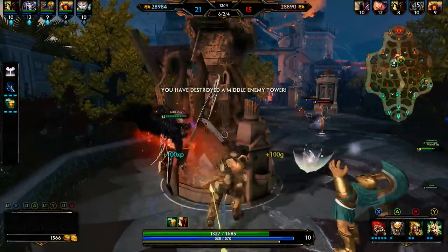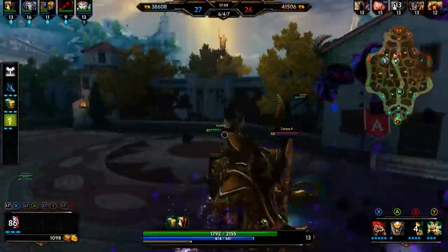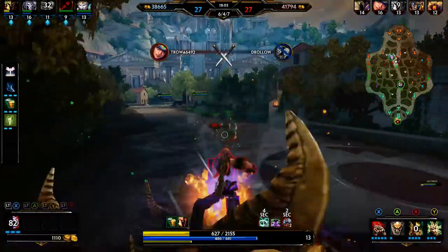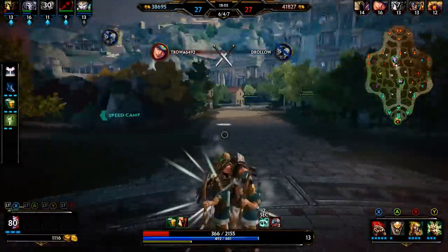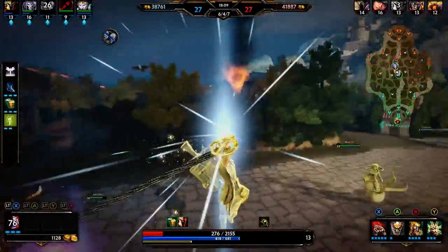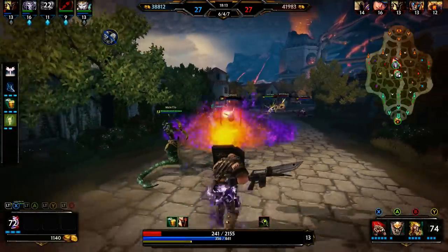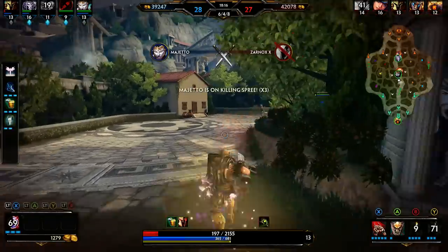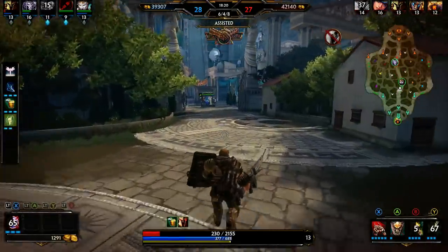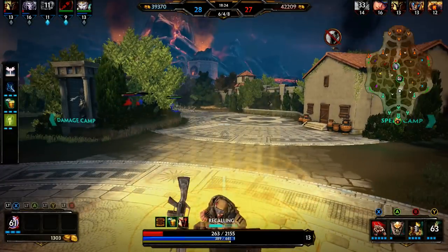Bottom right you see my abilities — whatever abilities I have leveled, how far they're leveled, and whether I can currently use them. If they have a cooldown timer going, that means I can't use them and I have to wait until the cooldown is up. You can still basic attack, which is just pressing the right trigger. Center bottom you see my health, my mana, my experience, and any auras or buffs I'm currently receiving from being near my teammates.